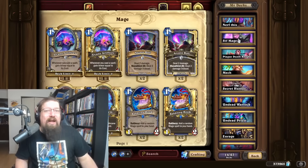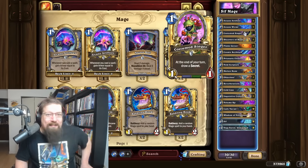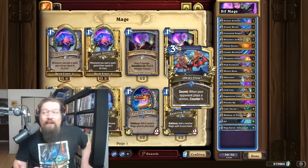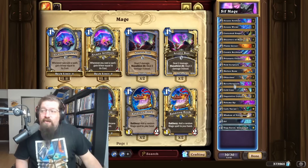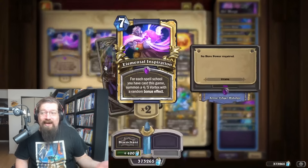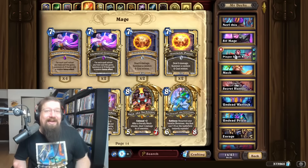Next we have a deck that just always seems to be doing well — Sif Mage — which has changed to adapt to the meta. It's now running a secret passage package with Costume Singer. That card got nerfed, but Objection is mainly there because at higher ranks druid is everywhere, and when you play Objection it's a lot harder for them to combo and pop off. You still have your OTK with Sif — you can discount your spells with Lady Naz'jar, Arcane, do all that crazy burst damage, reverb your Sif, and do incredible damage. They basically ditched the seven-mana Elemental Inspiration — too slow in this druid meta.